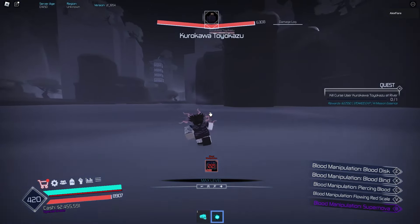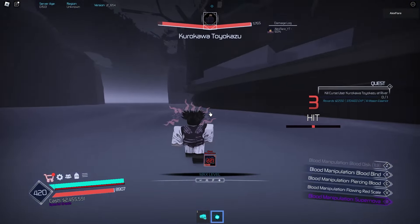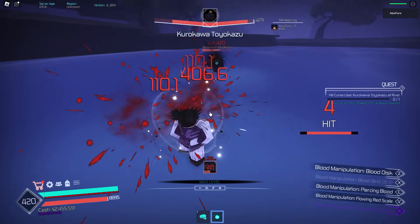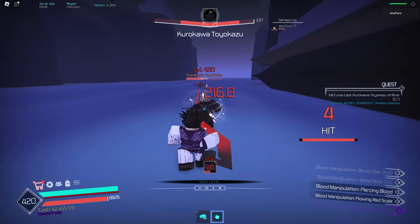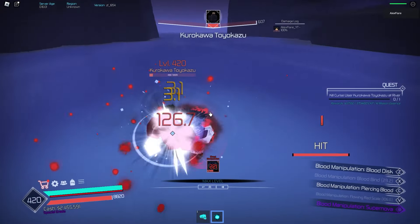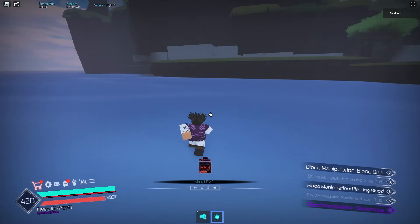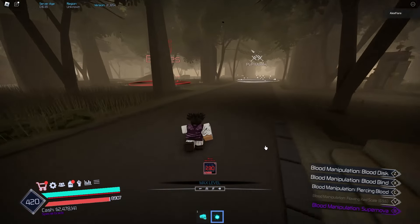Supernova requires blood orbs on the target, which spawn by landing blood manipulation moves. Blood Disc and Bloodbind each stack red orbs on the enemy — after several blood moves the target has many orbs. Using Supernova detonates them all, and the move can be chanted for more damage. The target instantly died. You can detonate from far away too, so you don't need to be close. That move is actually very good when played smart.